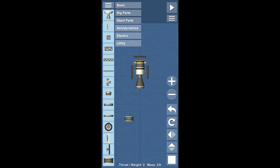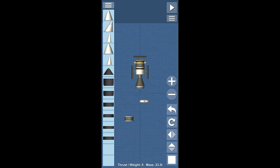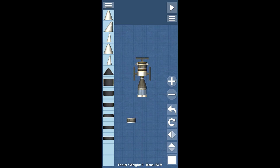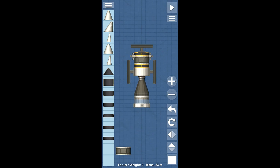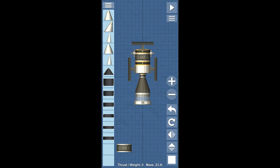Next, we want to start closing this thing in. The first thing we're going to do is set a separator down here, and then go to our aerodynamic section. I'm going to leave just one space between the separator and the actual rocket, and that's going to make sure that nothing sticks when I launch this thing. And then we can just grab our fairings.